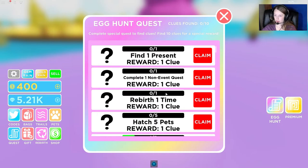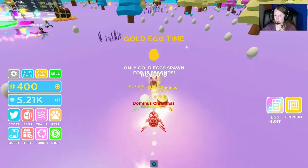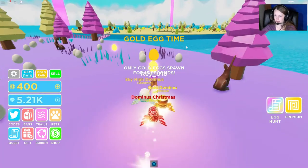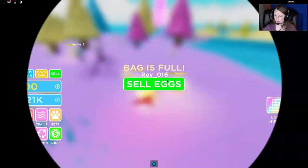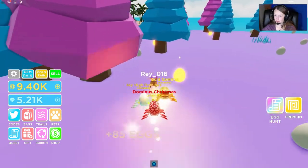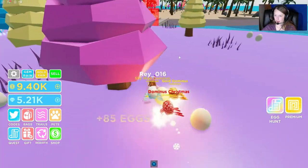We do have to hatch some pets but we'll work on that later. Make sure you're just grabbing everything you can. Oh, a golden egg — we gotta find a golden egg. There it is, I see it! Not that I know what it does, but maybe they give you more eggs. Yeah, you get a lot more eggs when you get the golden eggs.